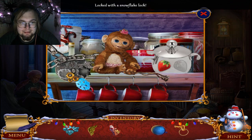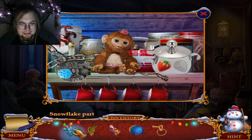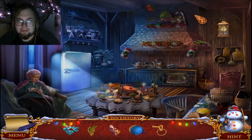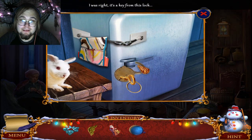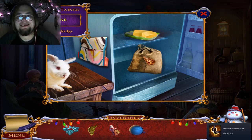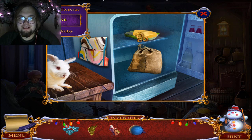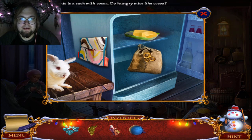I got a big key — I don't know what it'll be used for. I need a snowflake, and I have a snowflake. I think the big key can be used on the fridge. In the fridge — burglary! I'm stealing things but I got another achievement. There's butter I can get with a spoon, and a sack with cocoa.